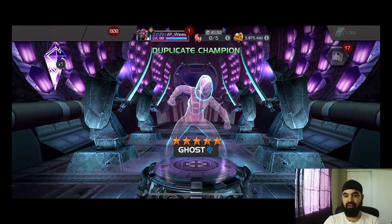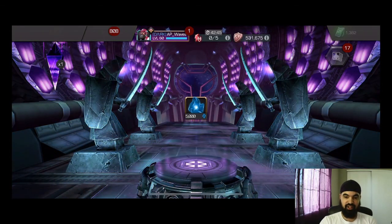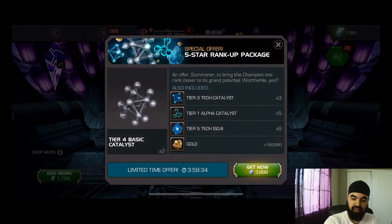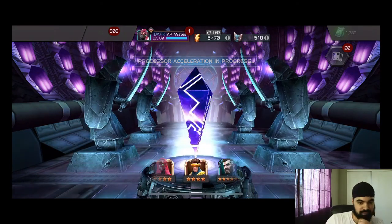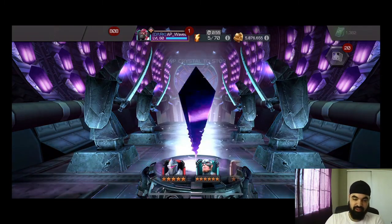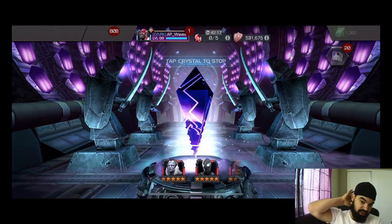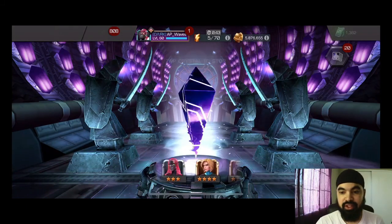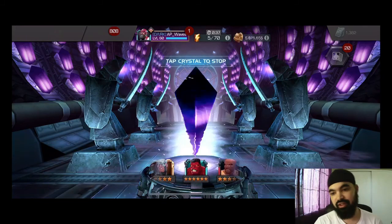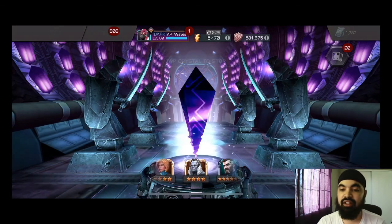Now if you're gonna get one five-star out of the batch, I think that's as good as it gets right there — even though it's a Ghost, I feel like that's as good as you can ask for a five star. Why does she love my account so much? Why couldn't you be a six star, bro? All right, last one. I mean, when you pull a Ghost as your five star you kind of can't complain in any way — you kind of got to roll with it.